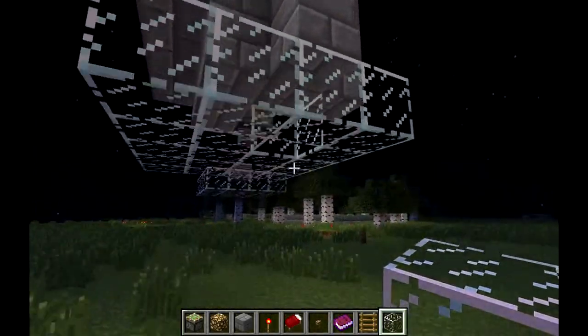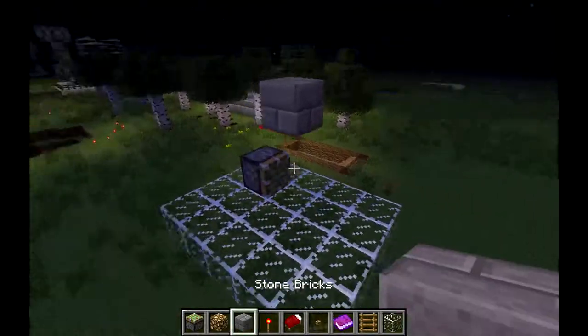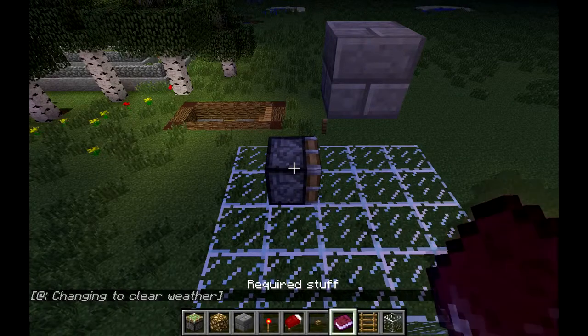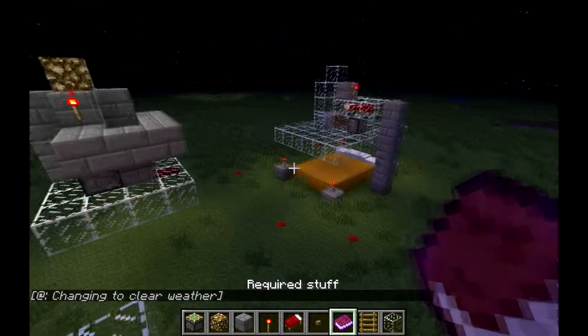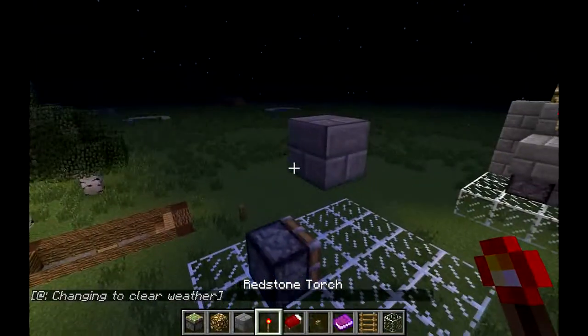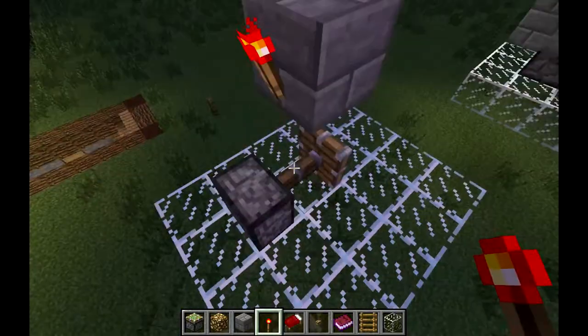This is the final product and you're gonna want this on the top story of your house - it'll do well in attics and stuff because it sticks out quite a bit. So we're gonna build this now. First off you need a piston and blocks - at least 18 regular building blocks, one piece of glowstone, a wooden or stone button, a bed, a piston, and a redstone torch. That's all you need.